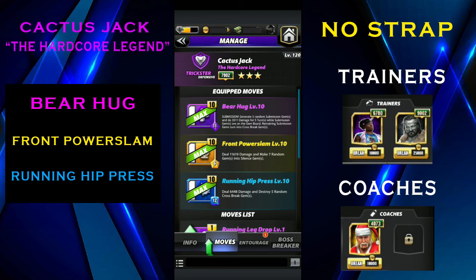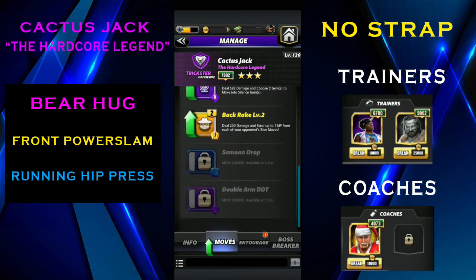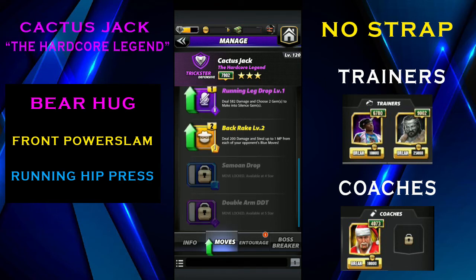At three star he's really horrible — you don't have any other moves and can't do serious damage. But at four star and five star he has moves which make him a real Hardcore Legend. That's the Somoian Drop and the Double Arm DDT. The Somoian Drop converts random gems into purple gems, and the Double Arm DDT creates cross break chains from random gems. Most people have him at three star though.